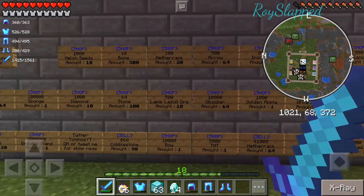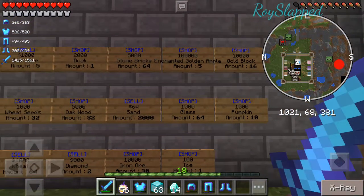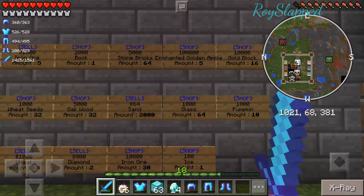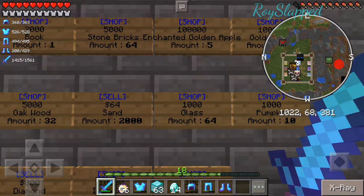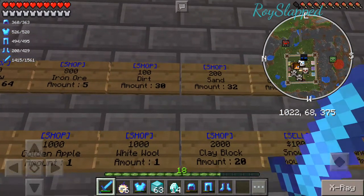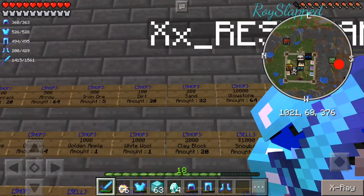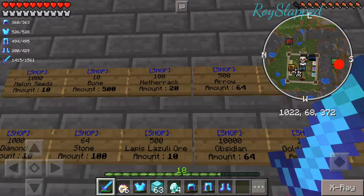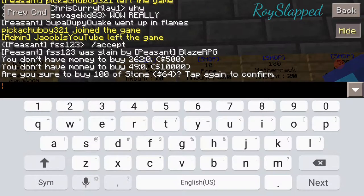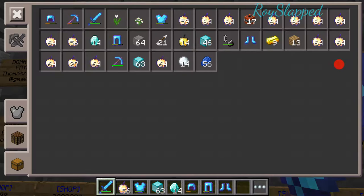Let's see, I don't have that much coins. To buy something, you would click on it and then it would say if you're sure you want to buy it — if you have enough money. Let's go to one where I have enough money. I don't have enough money for arrows. Let's buy some stone — click it once. It says 'Are you sure you want to buy stone? Tap again to confirm.' So you click it again — just double click it — and then you'll have some stone in your inventory.